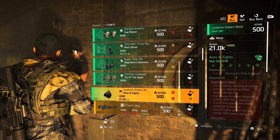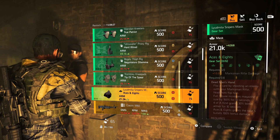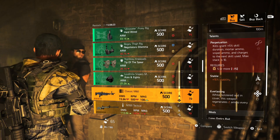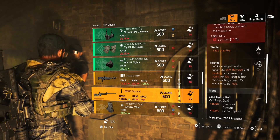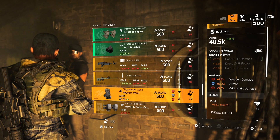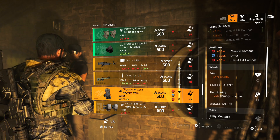Next we have Aces N8s Mask with 33% damage to elites and 4.5% crit chance. Next we have Classic M60 LMG with Perpetuation, Stable, and Everlasting. Then we have M700 Tactical Sniper with Steady Handed, Stable, and Rooted. Then we have a Vibrant Wear Backpack with 6.5% weapon damage, 6,255 armor, and 3.5% crit damage — talent is Vital and Hard Hitting.